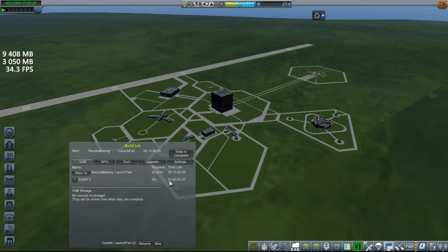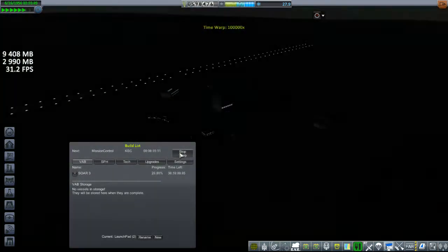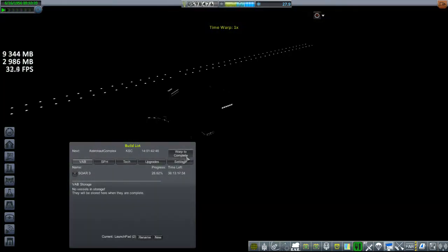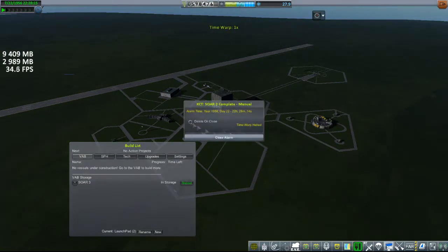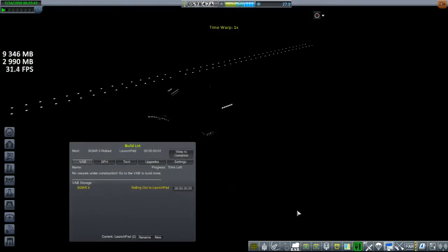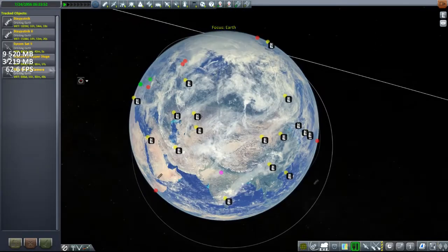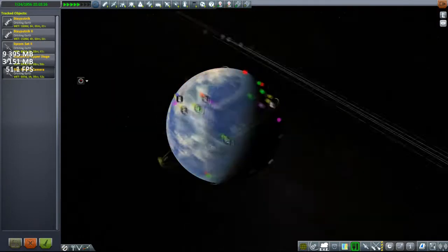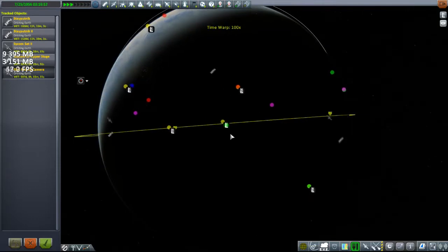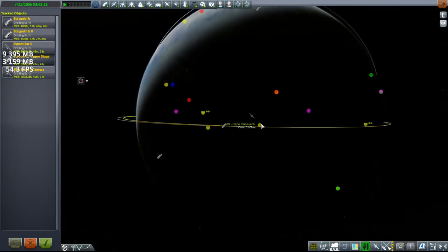You can see here we've got both our astronaut complex underway and our tracking center — both getting renovated with new upgrades — so we'll be able to EVA and plan maneuvers in space. We're rolling out to the pad now. We're going to try to align the planes by sight, which for this kind of launch is perfectly fine. All my previous launches have been straight east, so we just line up the orbit and launch.